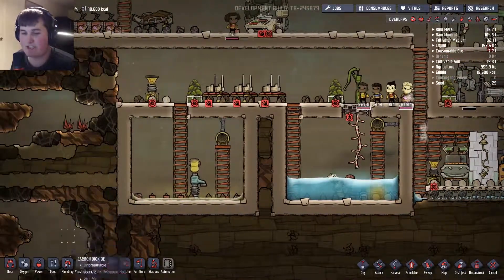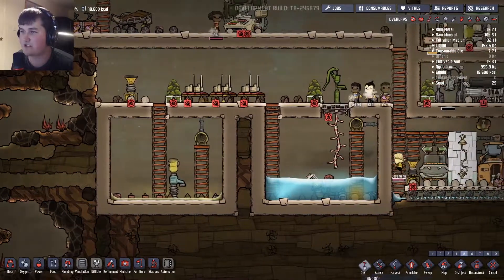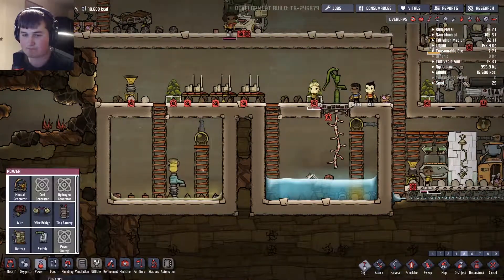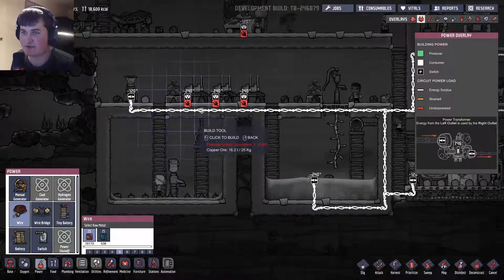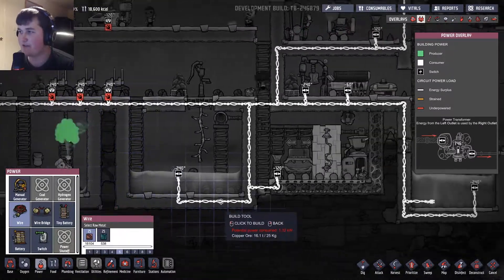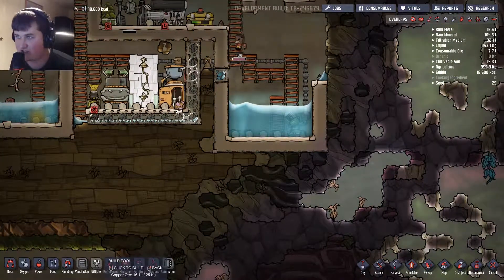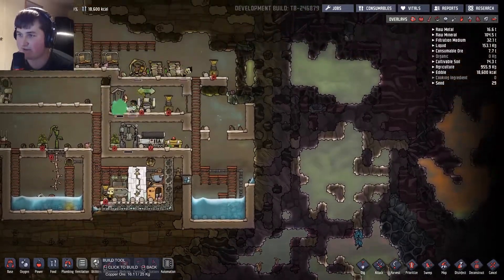Hey guys, it's me Nathan and welcome back to another episode of Oxygen Not Included. This is kind of a strange thing to me because I haven't done any of this clearly. I remember there being a water frustration station and everything and I can't seem to find that anymore.